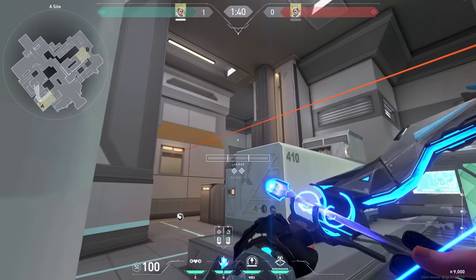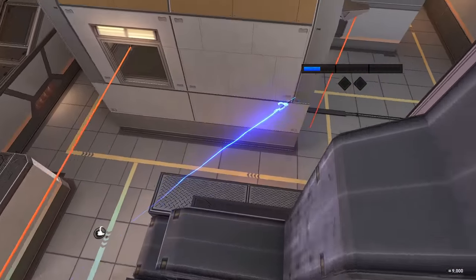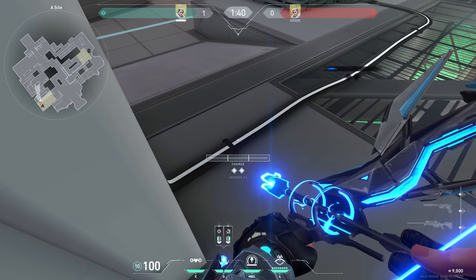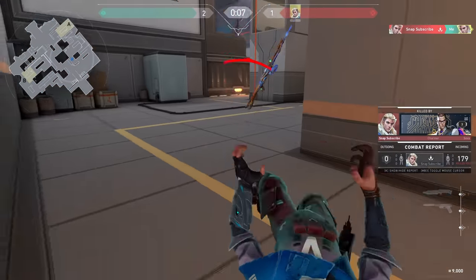For the second arrow, just aim at this corner and tap it. Both arrows together will look like this. And if the enemies are pushing A lower a lot, you can kill them with these shock darts.